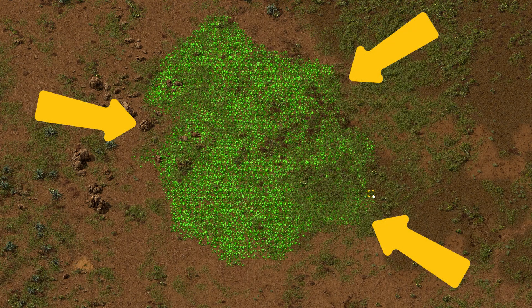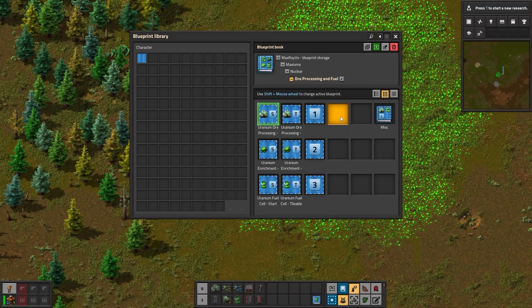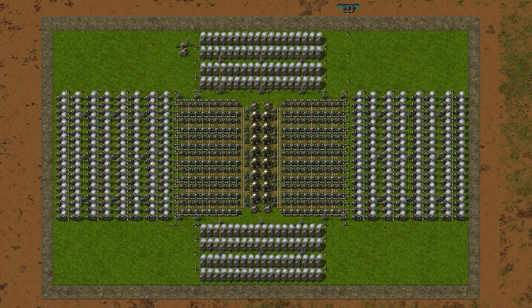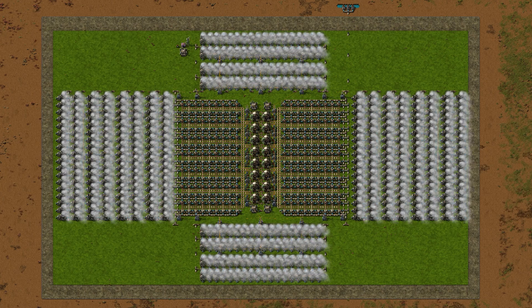I'm going to show you how to turn raw uranium into an endless supply of fuel cells with three ridiculously easy and tileable designs. The best part: these designs are scalable to infinity. They can support factories that consume gigajoules by the second. Excited yet? Let's go.